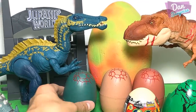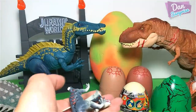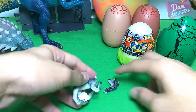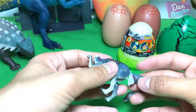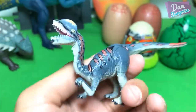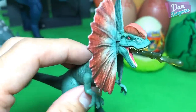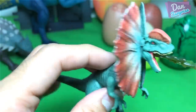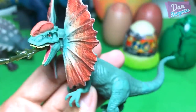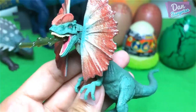Alright, let's move on. Next, let's open this up — what do we have over here? We have a Dinosaur 3D Puzzle, let's fix this up. We have a Dilophosaurus, and over here we have an action figure of the attack pack Dilophosaurus, looking pretty good. This is actually the venom from this dinosaur — does this dinosaur really have venom? Do you guys know? Let me know down below.